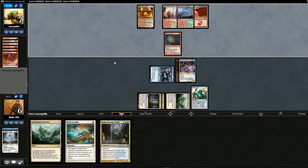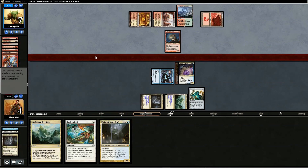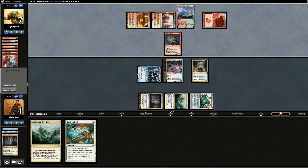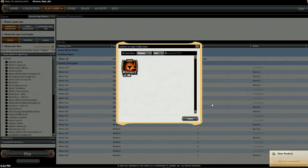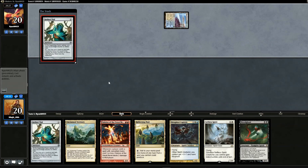We sacrifice Selfless Spirit to save the Spell Queller from the Lightning Bolt. Opponent has another Molten Rain with no cards in hand. We have the Spell Queller alive — we Vial in Geist of Saint Traft. Opponent blocks but still takes lethal. We win game two as well.